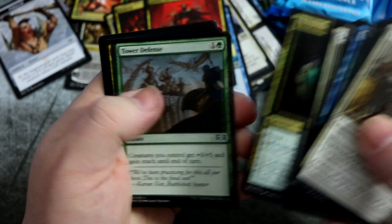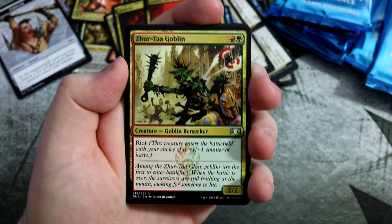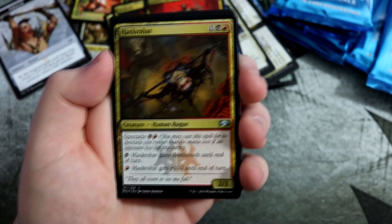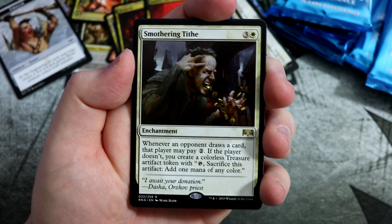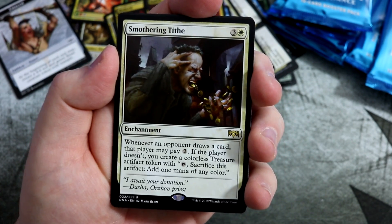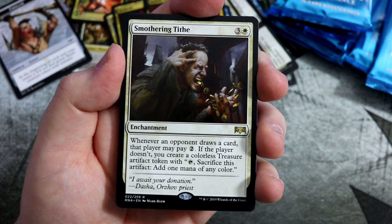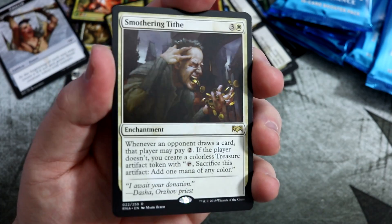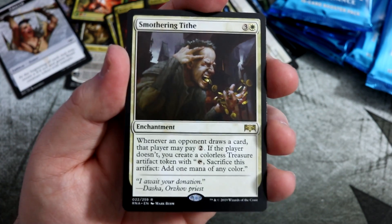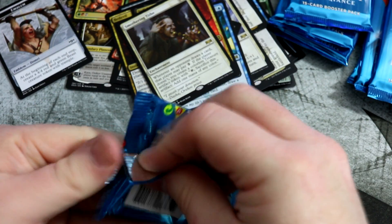On to the next uncommons. Tower Defense — all you arcade decks are going to be loving it. Zertar Goblin. Hackrobat. And Smothering Tithe, maybe four-costed is a little bit much, but it's a cool card. When an opponent draws a card that player has to pay two; if that player doesn't, create a Treasure artifact token. So it can help you ramp out a little bit for four mana. I think it's a cool card, going to see some play in fun decks. You'll see it on Arena where people will be playing that for sure.